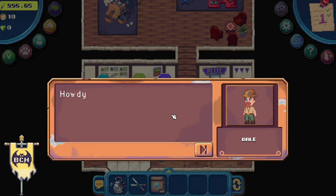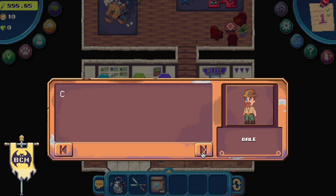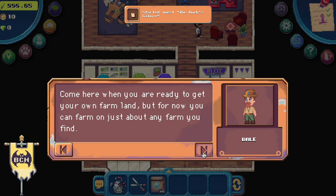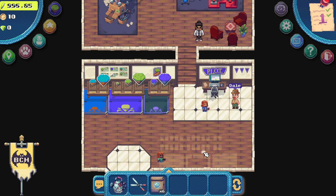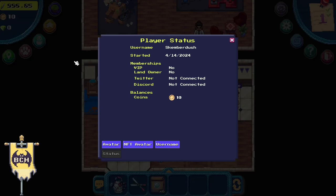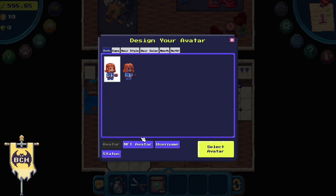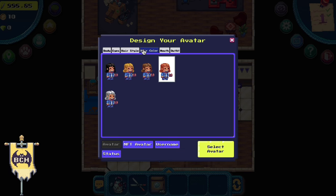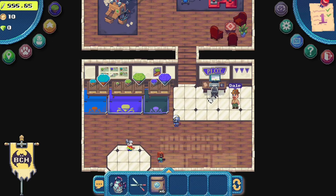Now we're in Terra Villa. The first thing we need to do is talk to Dale and he will give us our first quest. He will ask us to go to Bucks Galore and talk to Hazel. But before we go out of this building, let's change our ugly avatar — there, much better.